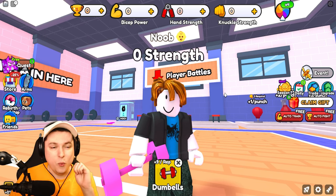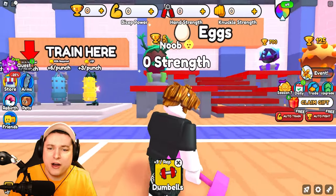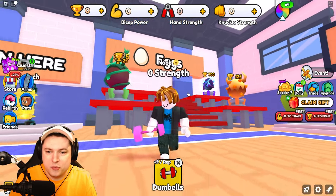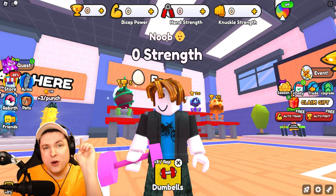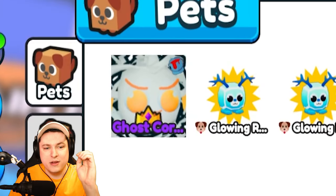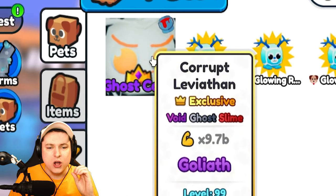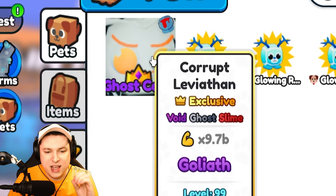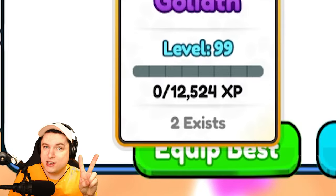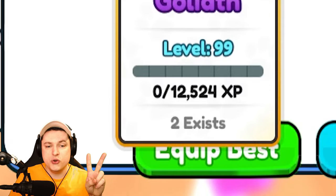Let's see what the final pet is — I hope it's something good. Maybe it's just going to be one of the new doggies that got added in the latest update, or it could be something crazy. Three, two, one — boom, here we go. He has the new Corrupted Leviathan 9.7 billion Goliath pets. Two exist this time — in my video last time there was only one, but now there's two.